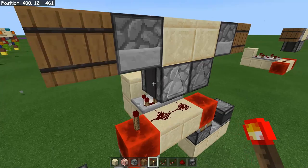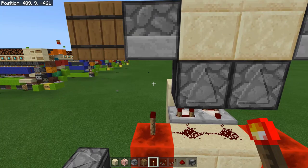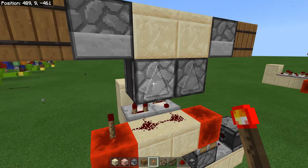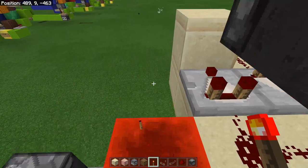As it turns out, droppers - like pistons here in Bedrock Edition - can't keep up with fast signals. So what we have to do is actually slow the signal down, because the droppers cannot keep up with all of the signals from our observers. They're just firing, firing, firing and the droppers can't keep up with that.